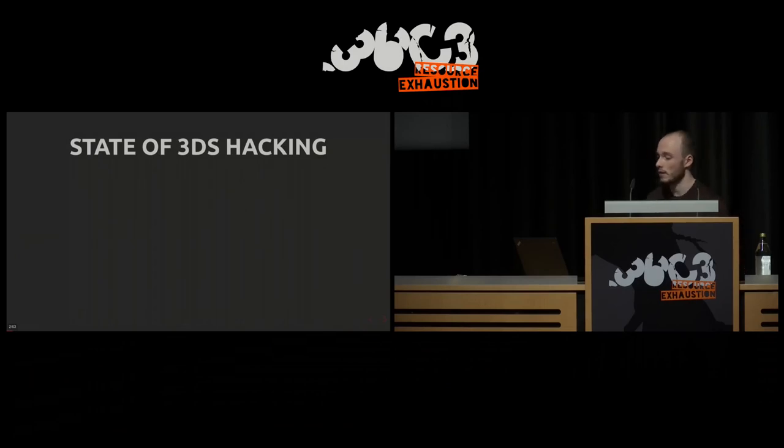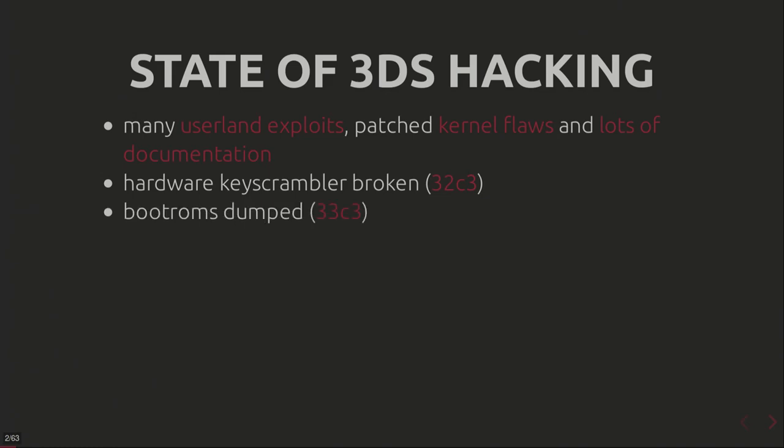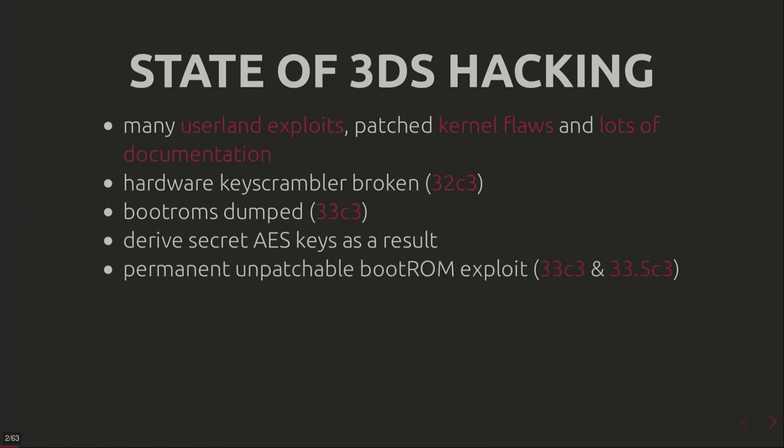Before seeing how I did that, I'd like to do a quick recap of the state of 3DS hacking in 2019, because there have been a lot of userland exploits, a lot of patched kernel flaws, and a lot of documentation online. People have broken the hardware key scrambler and managed to dump the bootroms. As a result, anyone who knows the bootrom can derive all the secret keys of the system. And as a bonus, they found a permanent bootrom exploit.